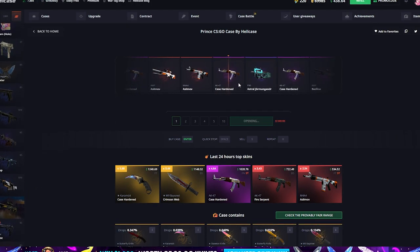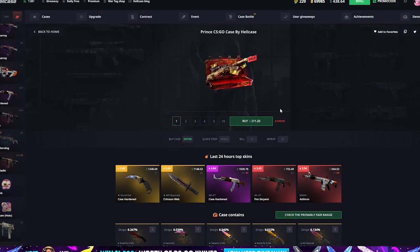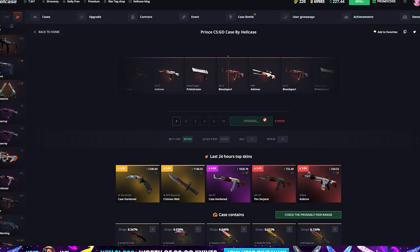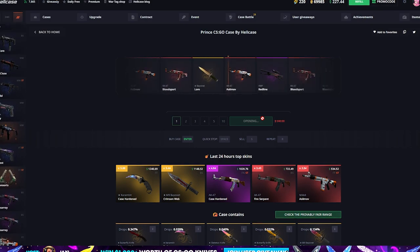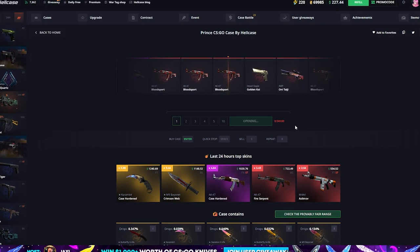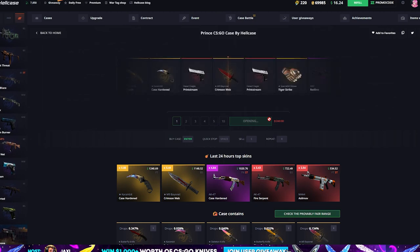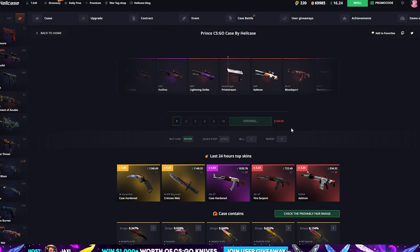Let's give it another try. A Case Hardened — we take that, that could be really good boys, please. $370 — we take that! I'm not that excited because we lost a bunch of money already, but we'll take $370. The Bloodsport definitely won't help, but the Case Hardened could have been a thousand — that's where I would be really excited.